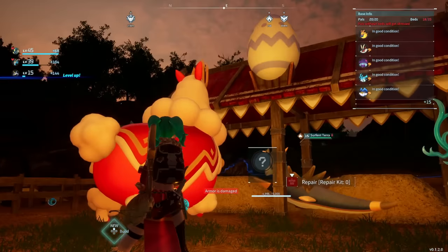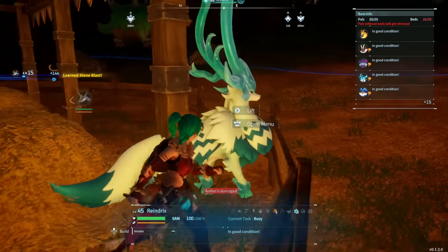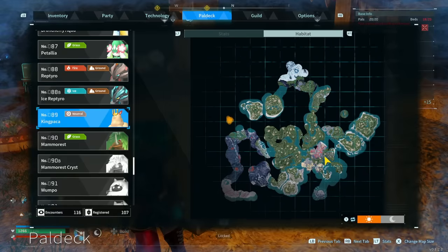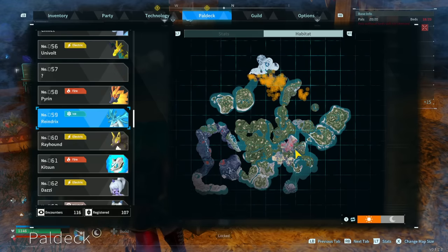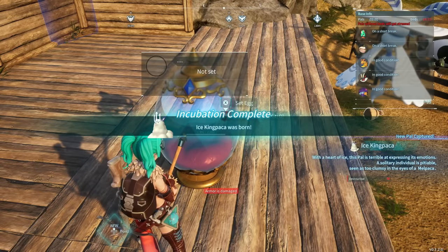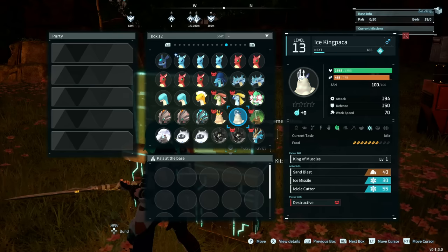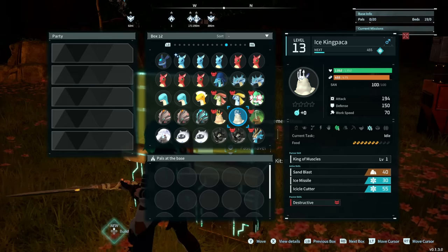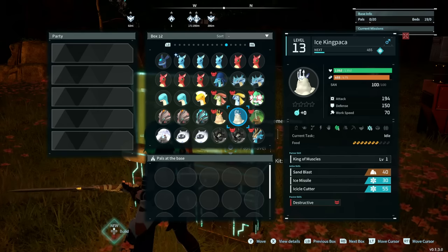If you want the Ice variant of King Packer, you're going to need to mix one with a Rheindrix. King Packer can be found all the way over to the west, or you could try the Boss Variant version. The Rheindrix, as you might expect, is all the way to the north. The regular King Packer is neutral, and the Ice version is Ice-powered — you get Ice Cooling of level 3. It's really useful for having a base to cool all your cool boxes.